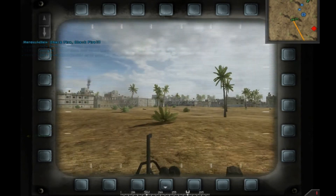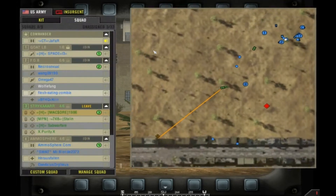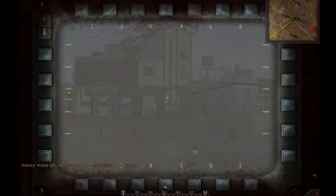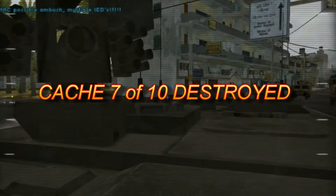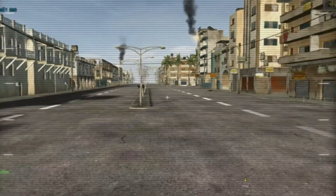We got an RPG — whoa, RPGs from behind us. All units, this is command — focus fire on this building, showing a lot of activity. Command showing heavy damage to your Striker, fall back — keypad 9. That SAW gunner's exposed, he's reloading.